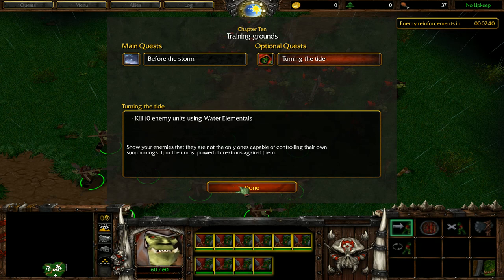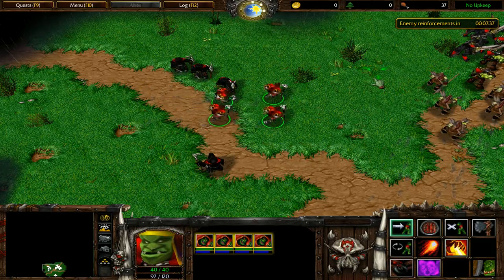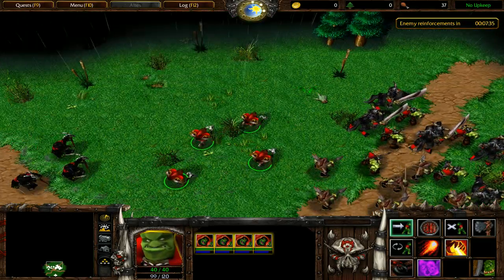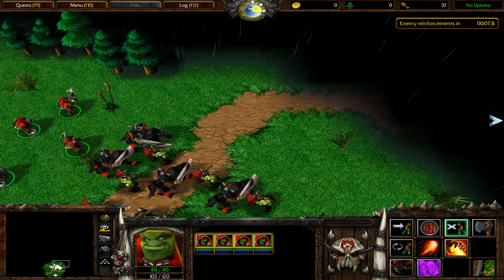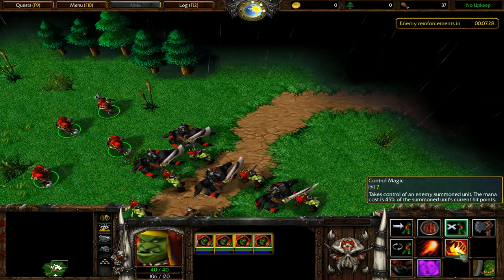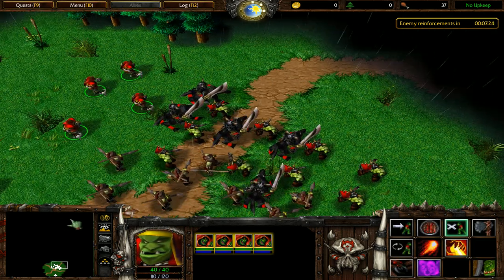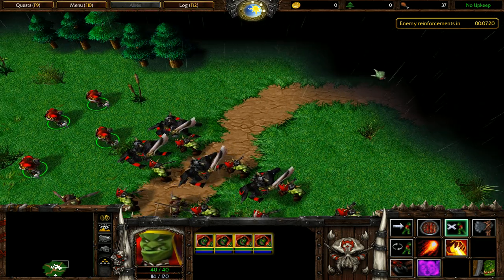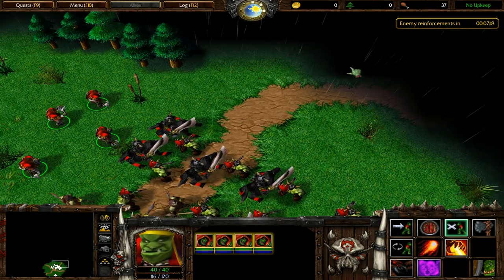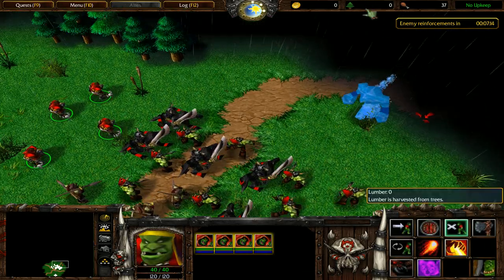I'm going to close this and quick save first. Let's have my necrolytes follow my warlocks, and keep the warlocks on hold position kind of in the back. We do need some damage to go down on the water elementals before we can take control of them. So I'm just going to wait, because I need to get to full mana on my warlocks anyway. They're almost there. And then as the water elementals come in, we'll take control of them — the first round of them, basically. We can just sort of move up.